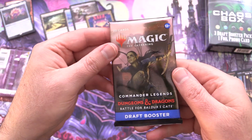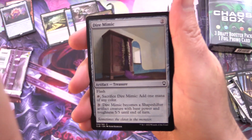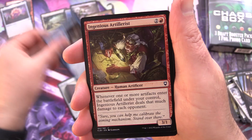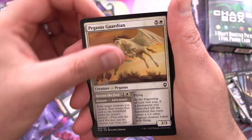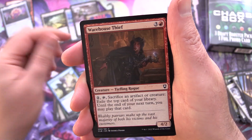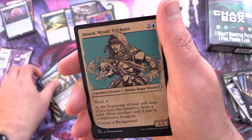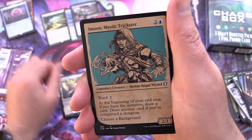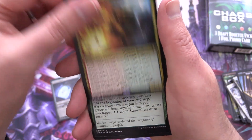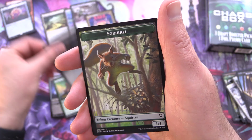Next up we have Commander Legends: Battle for Baldur's Gate — the set everyone was ragging on last year. We have a Dire Mimic, Contract of the Plane, Ingenious Artillerist, Parasitic Impetus, Pegasus Guardian, Scaled Nurturer, Runaway Together, Warehouse Thief, Ghastly Death Tyrant, Scouting Hawk, Etta Cat, Psychic Impetus, Faceless One. By the way, you are supposed to draft these packs. Uncommons: Emmoin Mystic Trickster, Giant Ankheg, Ghost Lantern, and Raggadragga Goreguts Boss for the rare. Cloakwood Hermit and Mirror of Life Trapping — another rare! Foil Zentaram Bandit and another Squirrel.